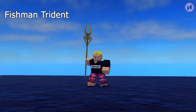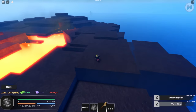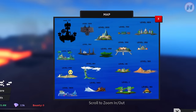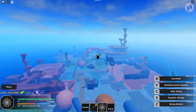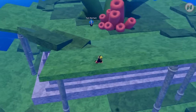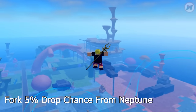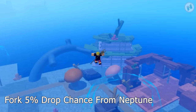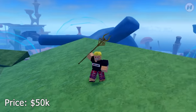Next weapon is the Fishman Trident. There are two moves: Water Shot, which is long range, and Water Repulse. To get this, you have to go to Fishman Island. The NPC is located right here on this green hill — it's easy to find. However, you can't just buy it right away. You need a Fork, which is an item drop from Neptune, the boss of this island. You have a 5% chance of obtaining that Fork when you kill Neptune. Once you have that item, talk to the NPC and pay 50,000 belly — and you've got the trident.